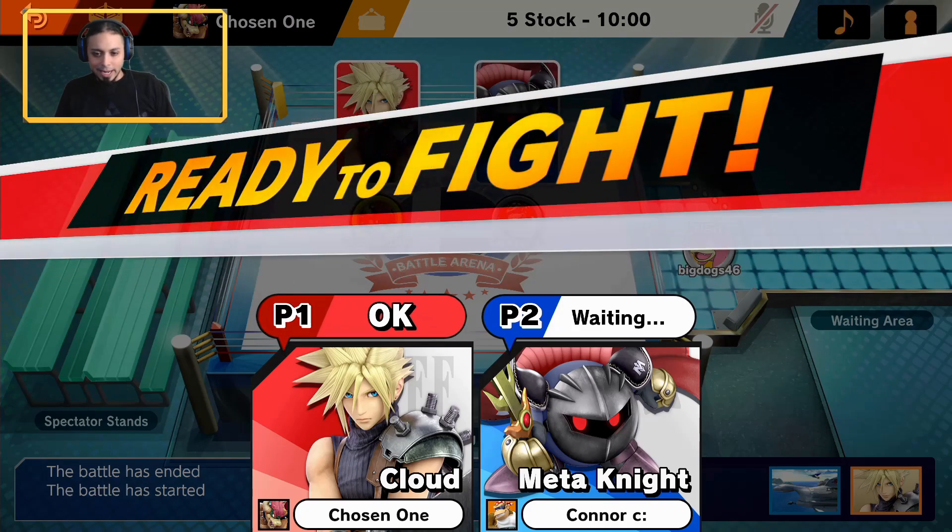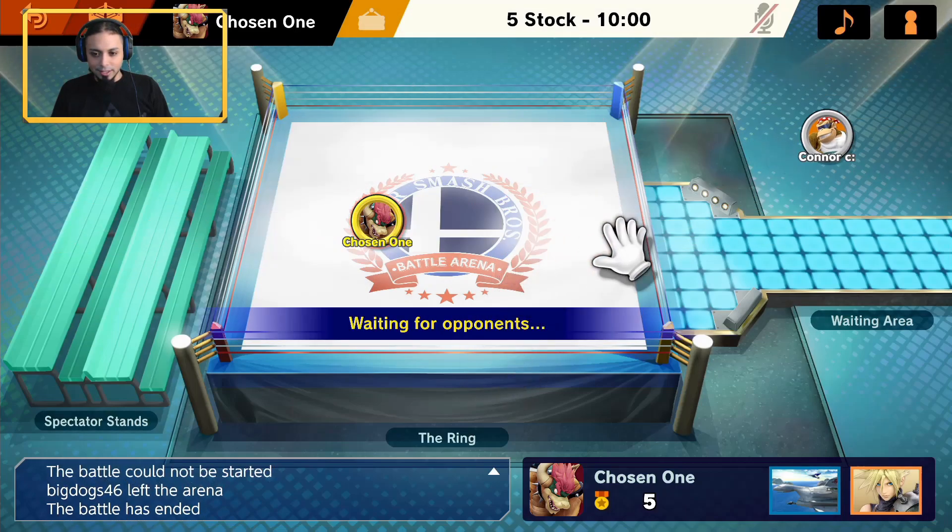I'm going to fight the next person — we'll fight against Meta Knight. I can tell already there's lag issues. Oh, he left — don't be scared. Maybe he changes character. Sometimes I'll have a long wait time and sometimes I don't — sometimes people come in right away, sometimes it takes a minute. Sometimes I'll be sitting in the arena for up to 10 or 20 minutes by myself. At that point I'll just close that arena, create a new one and wait for people to come in.